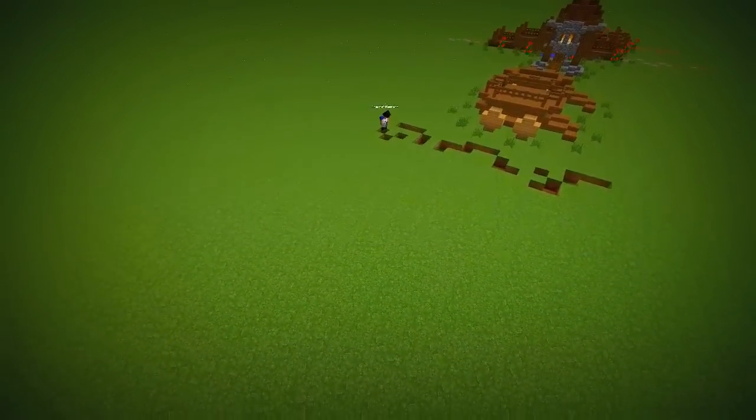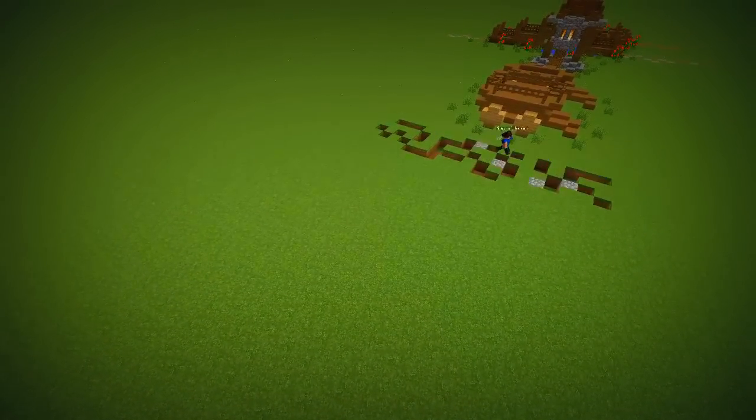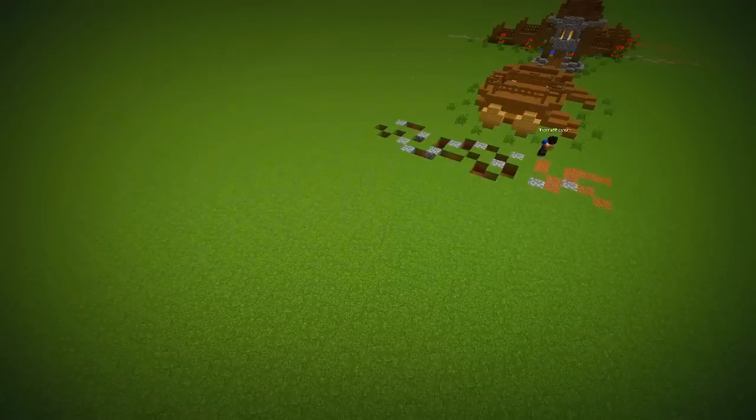There are two types of roads: village and city. For the city road, use a mixture of cobblestone and coarse dirt fenced in with wall blocks.